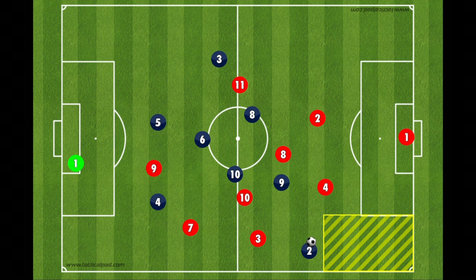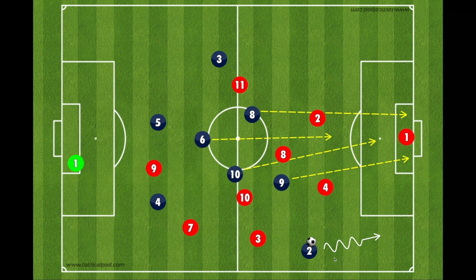We have designated runs into the box on crossing situations. I have specific runs that players make every single time on crosses from the right wide areas. Our striker, the nine, will always go near post. The attacking center midfielder on the side of the cross — in this situation the 10, or on the other side the 8 — goes to the penalty spot. The attacking center midfielder on the opposite side of where the cross is coming from will go far post. And the six, our defensive center midfielder, goes into what we call zone 14.